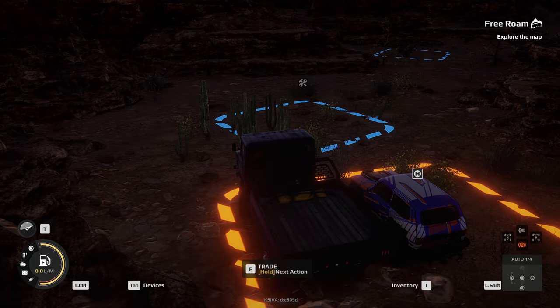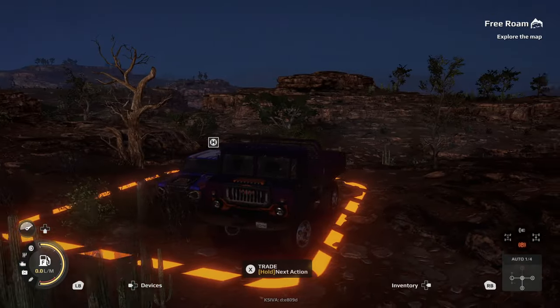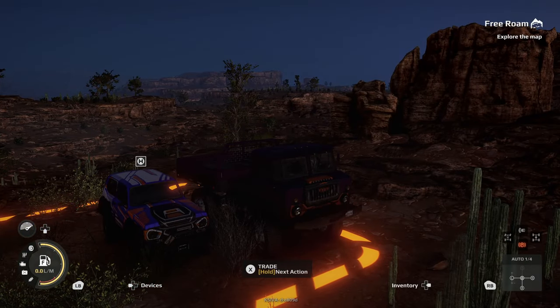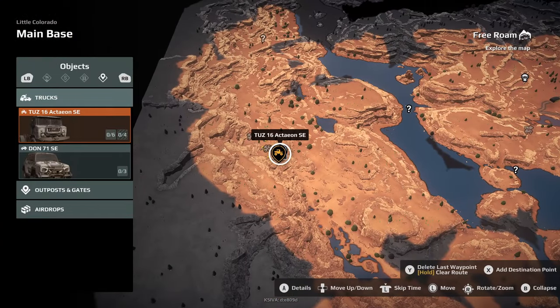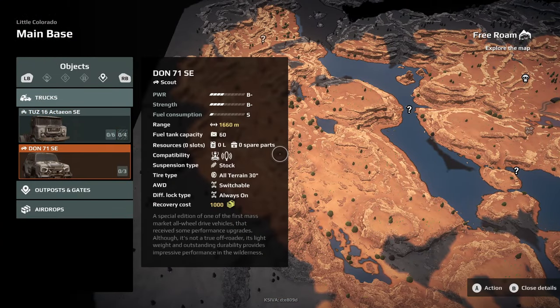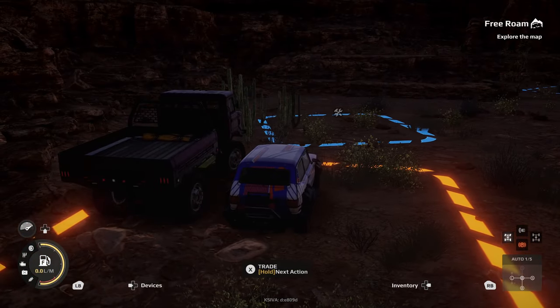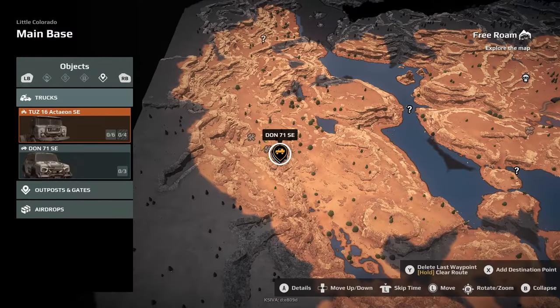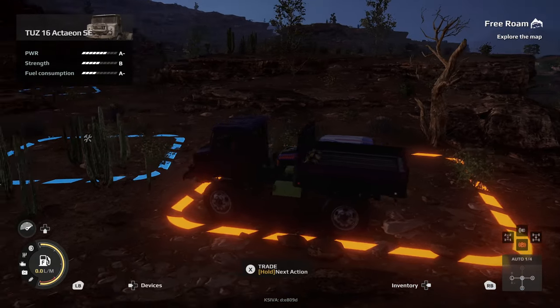If you are in an expedition with multiple vehicles and want to switch — for example, I'm in the TUZ-16 but want to drive the Don 71 — go to your map, bumper all the way along to Objects, hover over the Don 71, click on it to get the description, then click again and you'll be put in that vehicle. To switch back, go to the map, go to Objects, click on your truck, and you're now driving it.